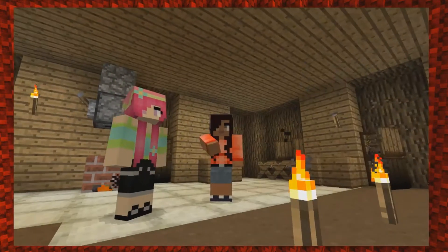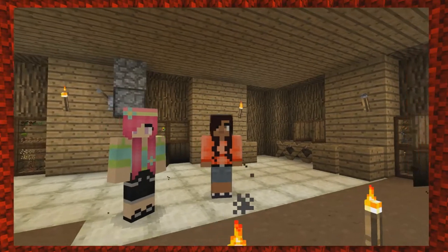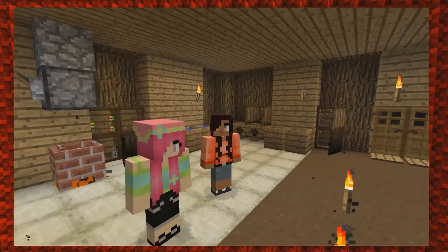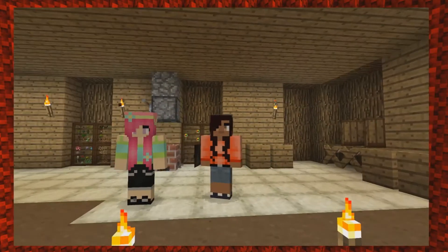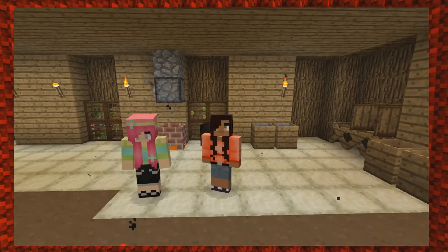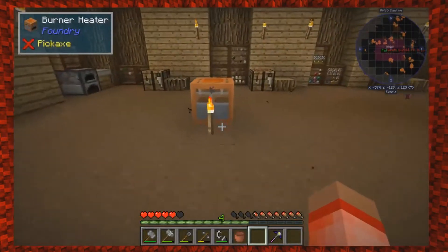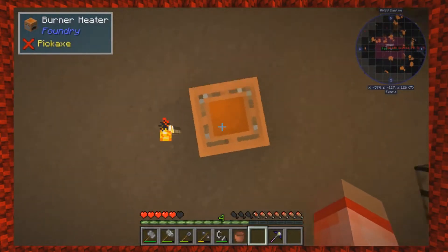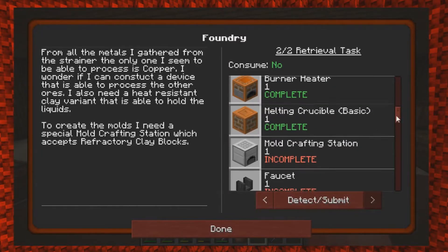Hey guys, welcome back to an episode of Exoria! Welcome back with Petunia Gal and Hayley. We are picking up pretty much where we left off last time. We went ahead and we're making the baby smeltery, as I'm calling it. I dropped this down on the ground — I hope we need that soon. I think we were good, I just got to figure out what else I'm missing.